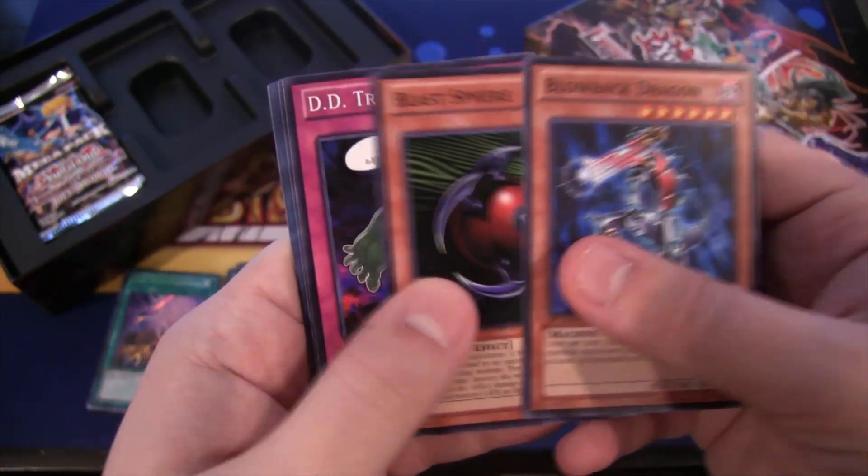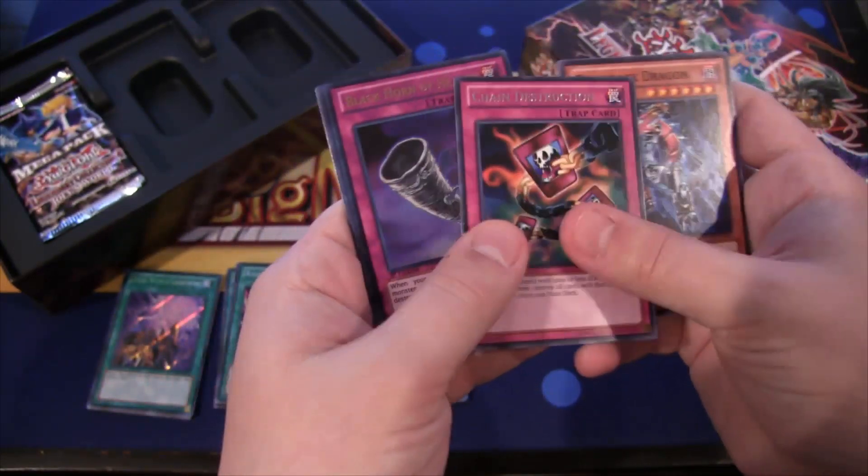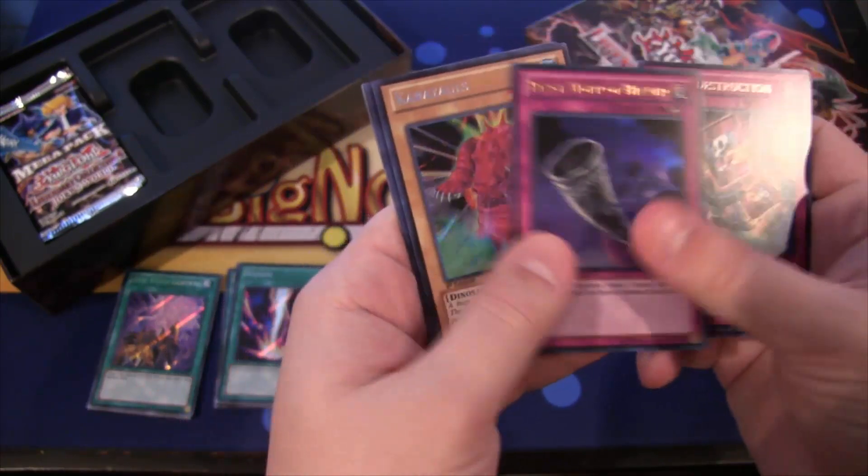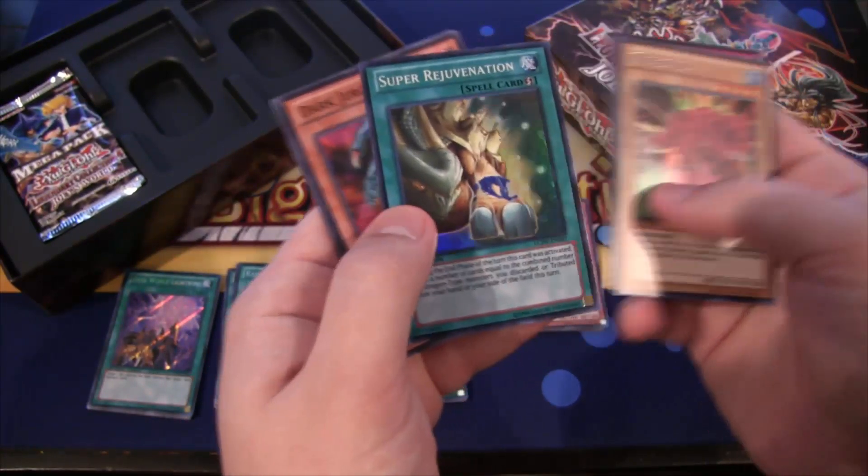Blast Sphere, that's pretty cool. Chain Destruction, then we have Black Horn of Heaven — a great ultra rare to get, so that's another really good one. Kuriboh Squads and Super Rejuvenation.